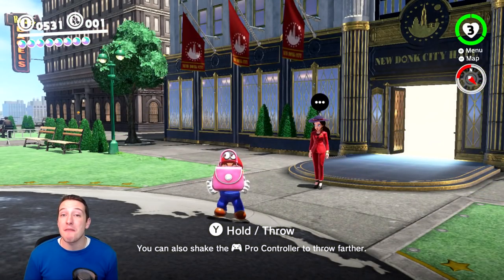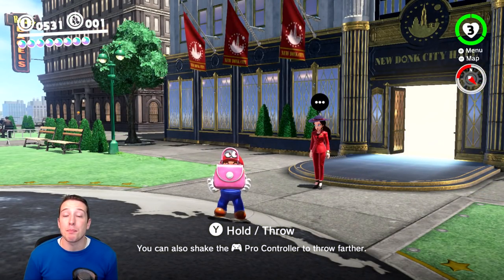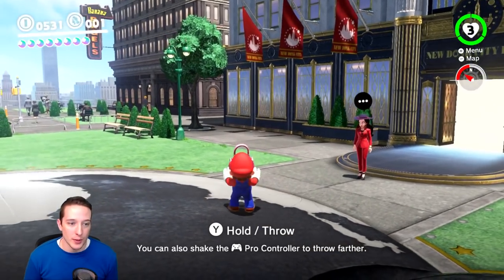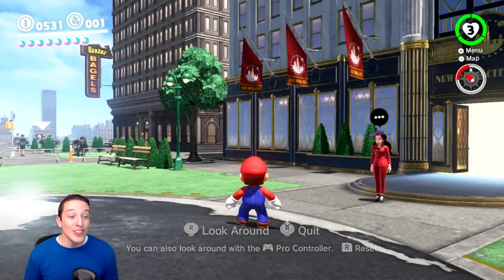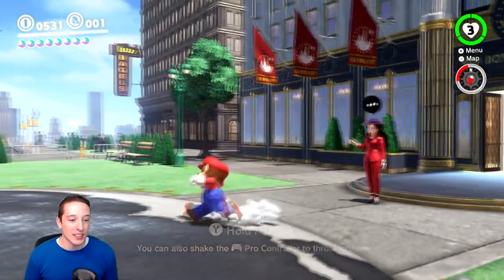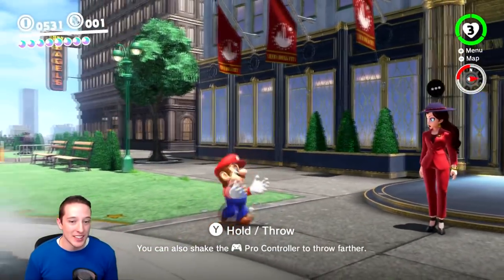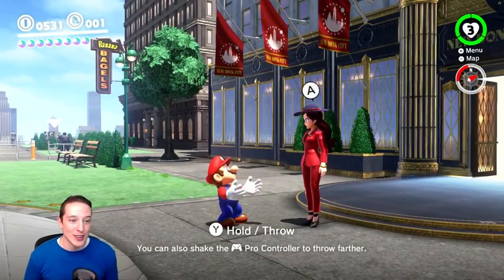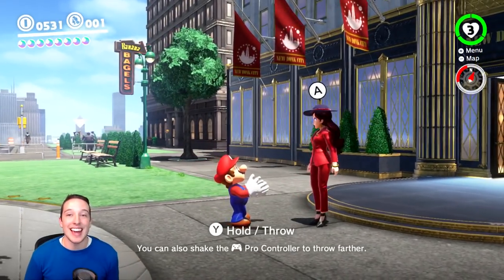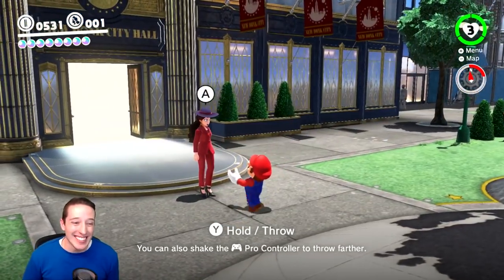In Metro Kingdom, I'm very curious if we could turn Pauline's purse invisible and then hand it to her. Let's try it out. It worked! Yes — Pauline's purse is now invisible. Now we just have to pick it up and hand deliver it to her. As you can see, Mario is indeed holding Pauline's purse. Now we need to give it to her. Let's see what happens.